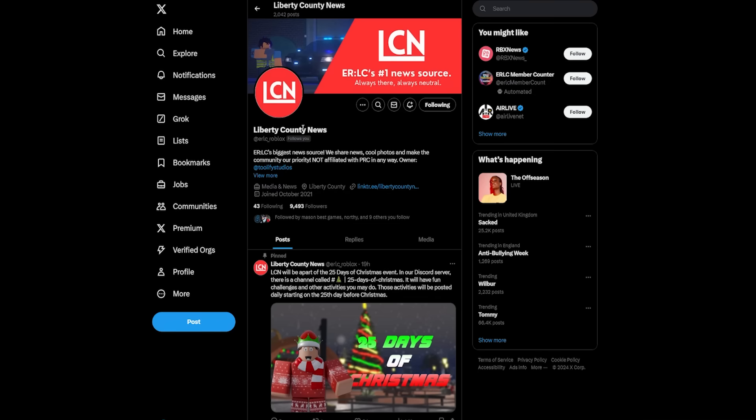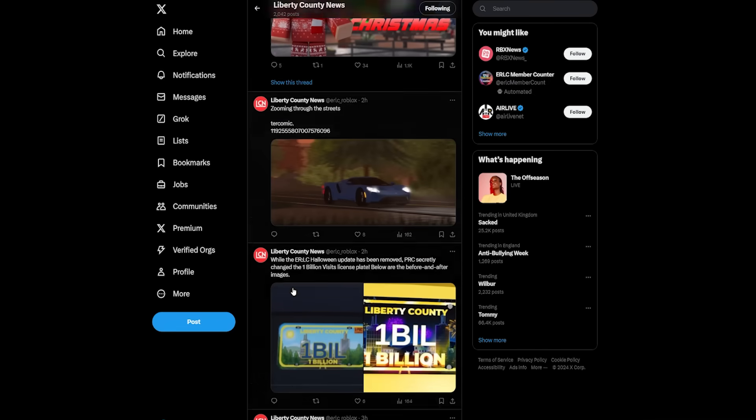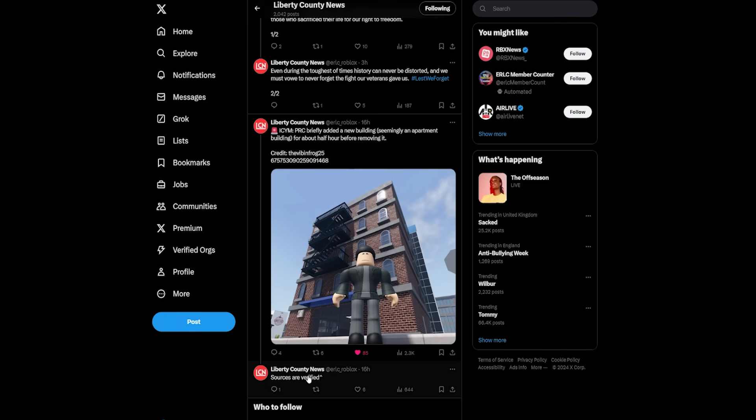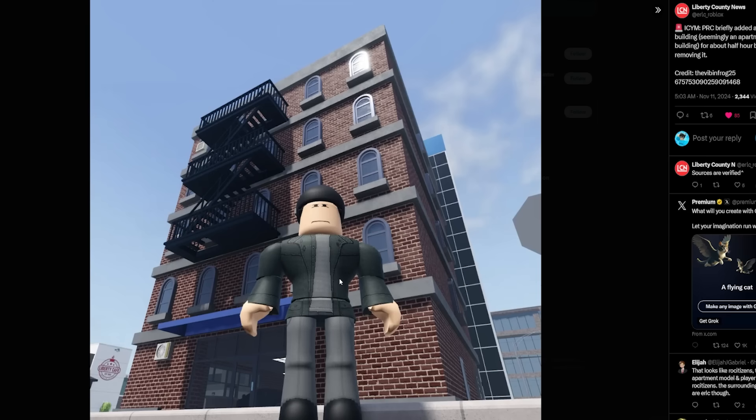Shout out to Liberty County News for the screenshot I'm going to be using here. We can see this tweet from them: 'PLC briefly added a new building, seemingly an apartment building, for about half an hour before removing it.' And you can see these sources are verified. This is not fake — this happened today. From this picture, we can kind of see it looks like an apartment-style high-rise city building. We can't see through any of the windows up here, so we don't know how, if it is apartments, that will work.